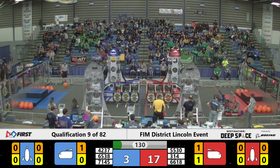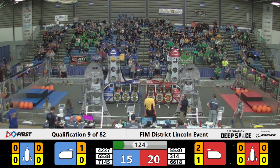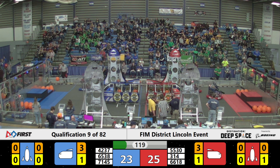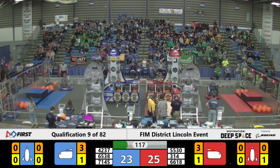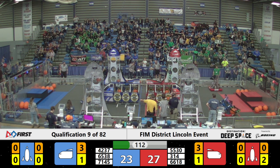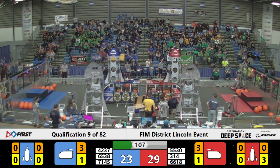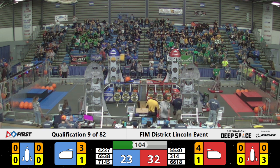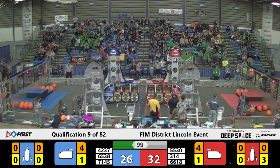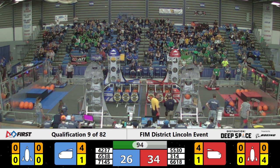Big Mo grabbing some cargo on their side of the field, bumping a little bit with 5530, and making their way to the cargo ship. 42 37 lining up their shot and they get cargo into their blue alliance side. Alliance number 65 38 lining up to grab some panel over on their side of the field — looks good, looks like they got a good grasp on it. Their alliance number 71 45 playing a bit of a bump game with Big Mo. Speaking of red alliance side, looks like they might get another panel on that rocket — third tier — it's good, made by 66 18.